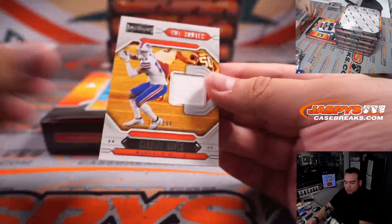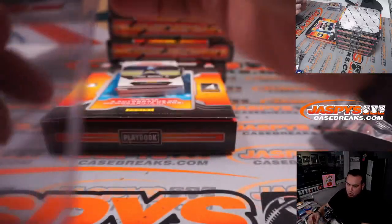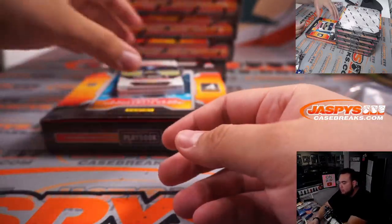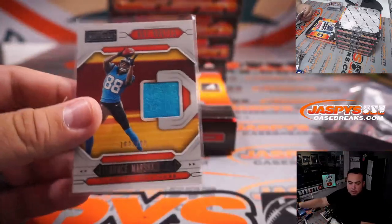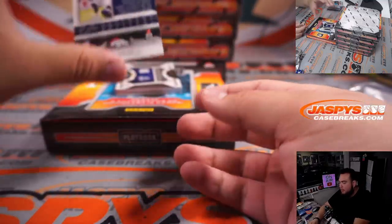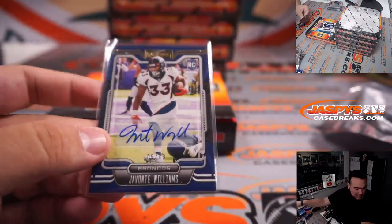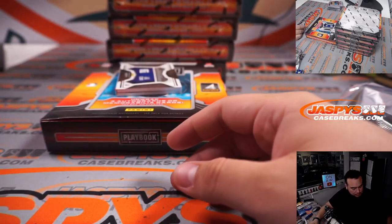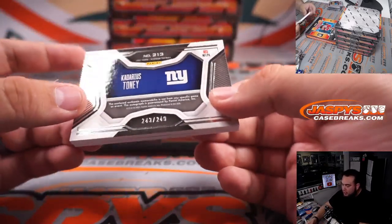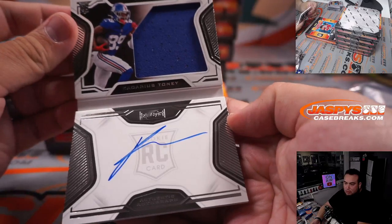Gabriel Davis. Davis Mills to 299 for Buffalo — Cody Westfield. Curtis Marshall Jr. relic to 299, Carolina Panthers — Brian with that one. Javonte Williams, 5 out of 49 for the Denver Broncos — that is part of the RNB, spot 5 going to Josh. And Kadarius Toney to 249 — 243 out of 249 for the Giants, David Chang.